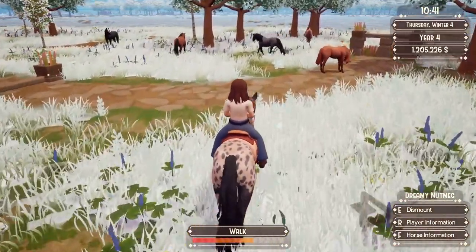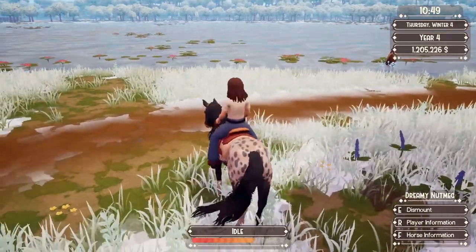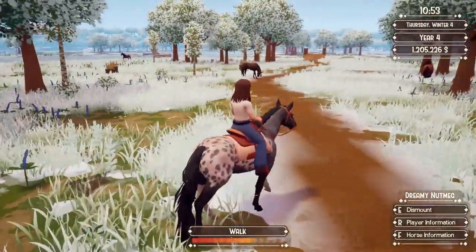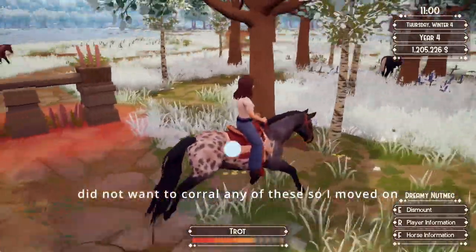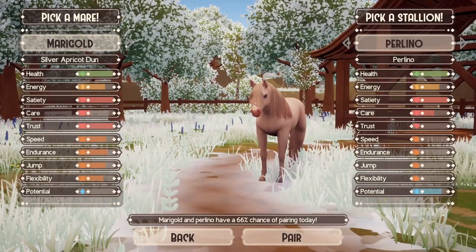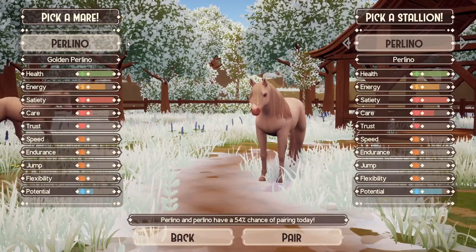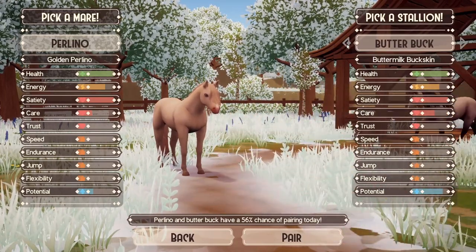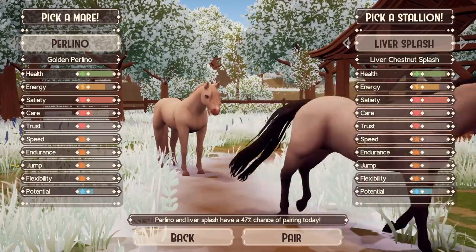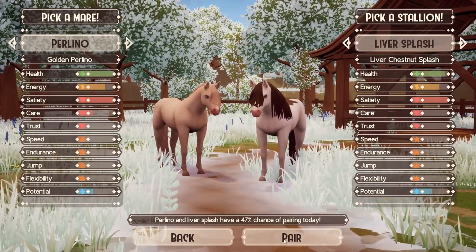I think it's a chestnut roan. The one with silver hair was cool looking — where'd it go? It's a chestnut, so if I could get the golden perlino coat color, or if I could get the perlino color with a splash pattern, that would be pretty cool.